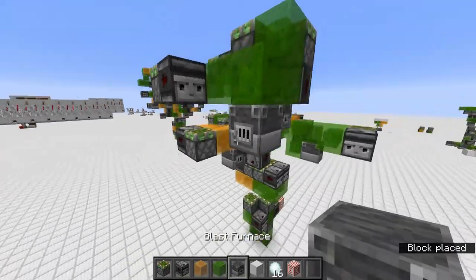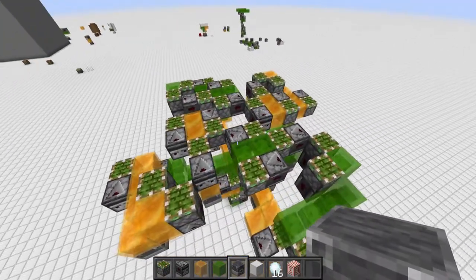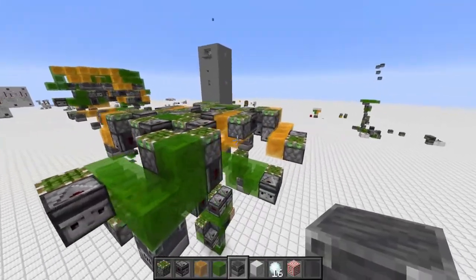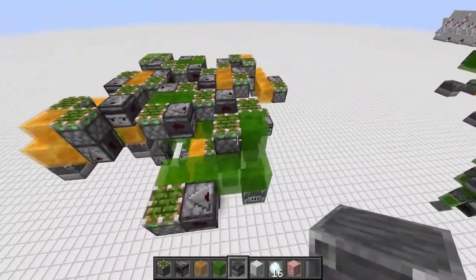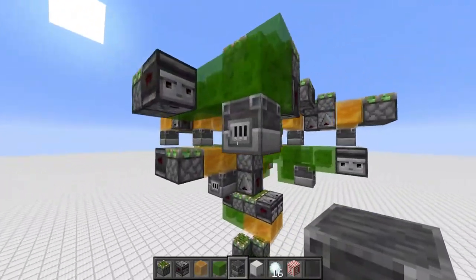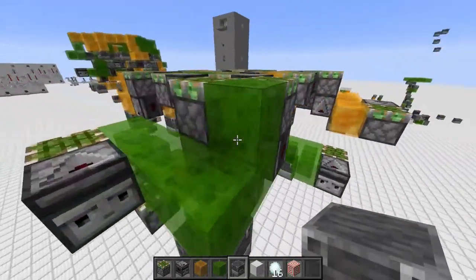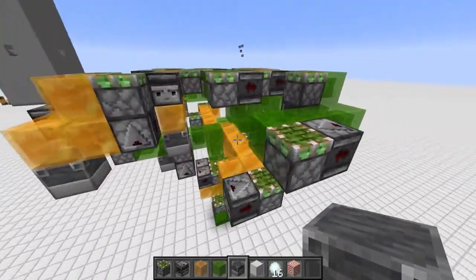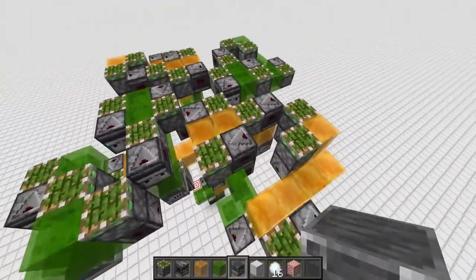I almost forgot — you're gonna need to put a blast furnace there. Now this is the third layer. You have a lot of pistons facing upward right now. Make sure you did not forget to put any blast furnaces down, because those are for the landing — very important. When it's launched and gone, there should be a beautiful symmetry of blast furnaces visible.